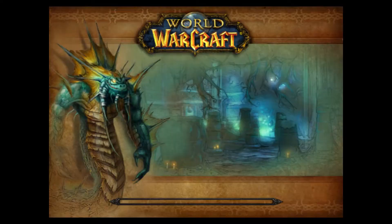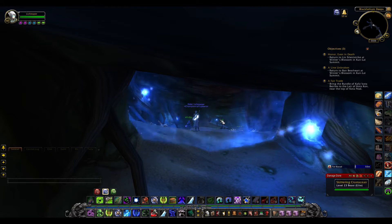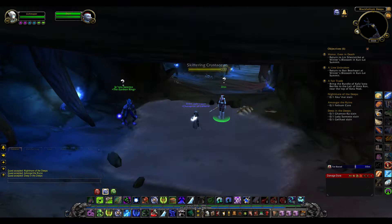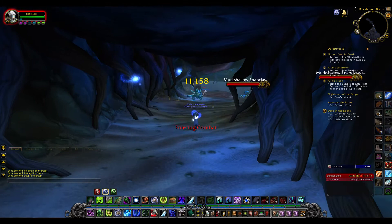Alright, here we go — inside Black Fathom Deeps. I'm going to reset my damage data here. And here we have some quest givers initially, which is one of the changes that they've done to all of these instances: the quest givers are right inside. You don't have to run around trying to find quest givers. I might as well leave all the yellows alone because they're not going to bother me anyway.